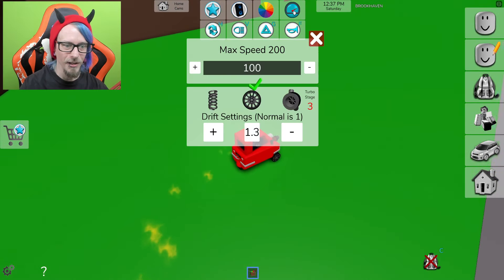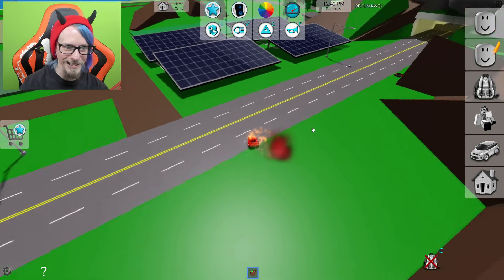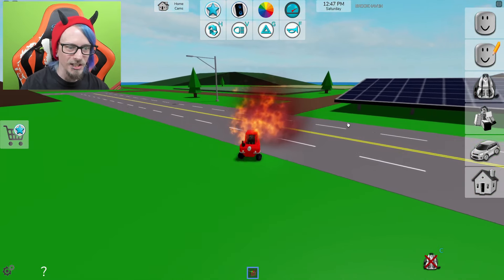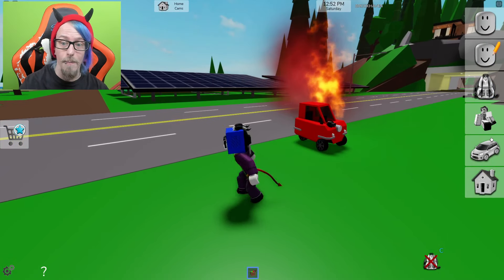This is not the only vehicle we're messing around with. Look at this one — watch what happens when we turn the drift all the way down. Dude, what is happening right now? My car is spinning around like a top, literally. Okay, we had enough fun with this car — it was a good time. It's actually not a bad car.